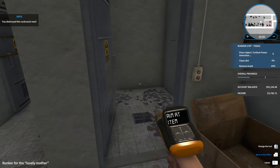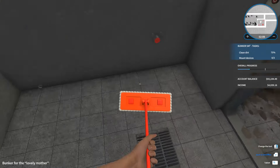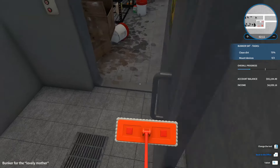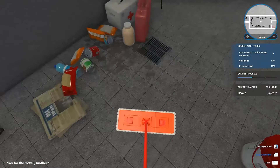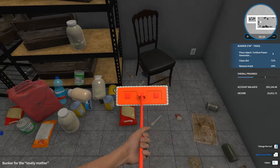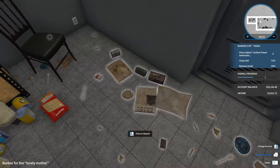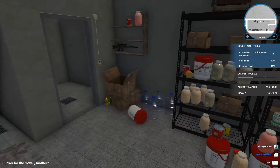You did say we need some basic facilities, so obviously we're going to be installing some bathroom stuff in there. Get some more trash - yep, okay, just leave that. This stuff is all fine.